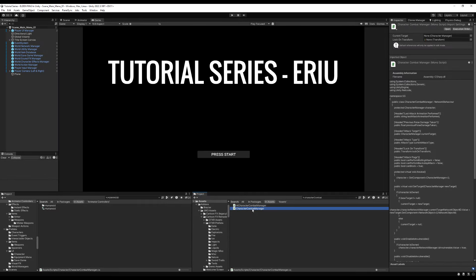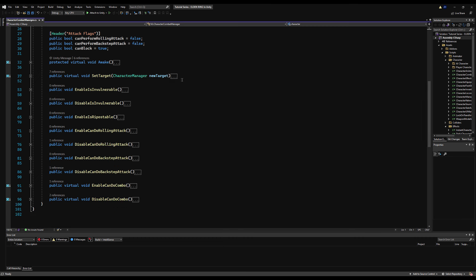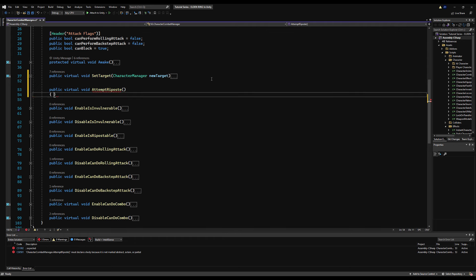Today we're going to continue with our critical damage system and handle how to do a riposte, which you can perform after you stance break someone or parry them. Go to the Character Combat Manager and let's start by making a public virtual void called AttemptRiposte, and we're going to make this require a RaycastHit.